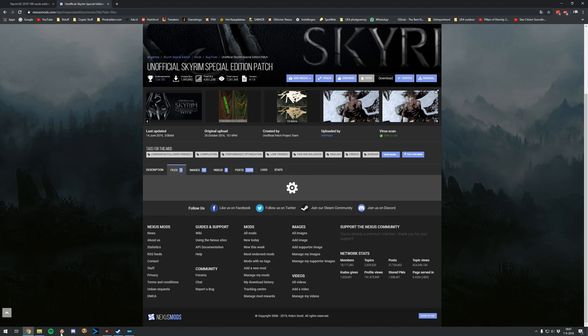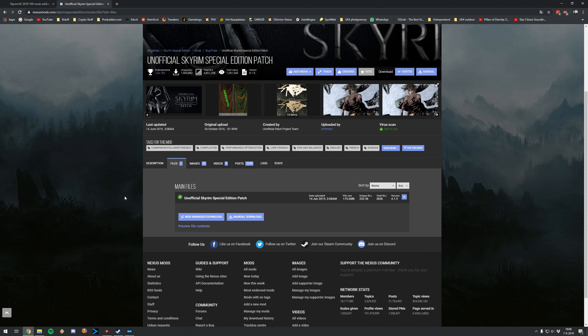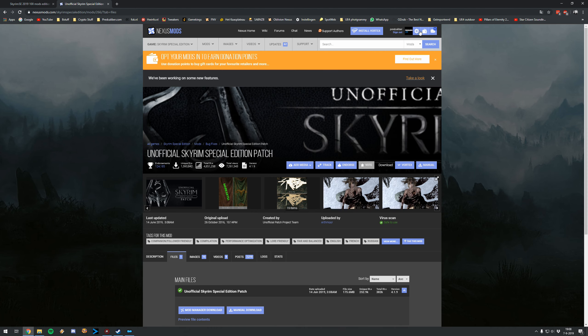I'll just show you how to install all of these mods. I've already downloaded all the mods, so I'm just going to show you what you need to download without downloading them again. A tip: consider getting a Nexus Mods premium membership. It's not required since you can download all mods for free, but free users have limited download speed. Premium is only a couple of dollars for one month and gives you full download speed, which is really handy given some very large files in this tutorial.